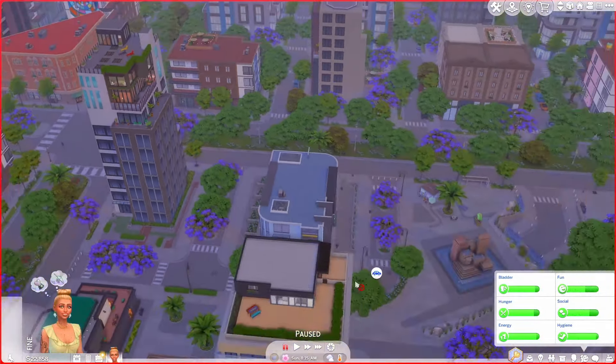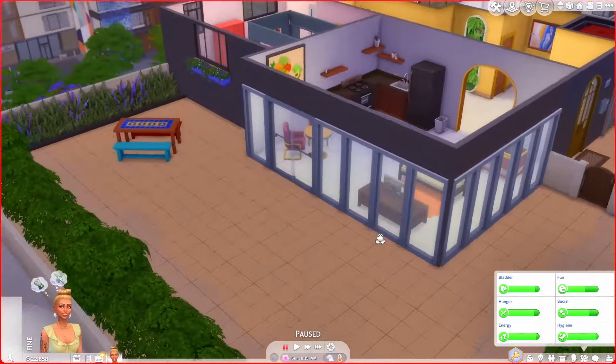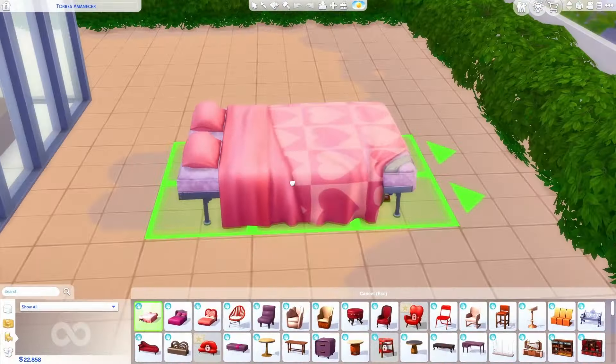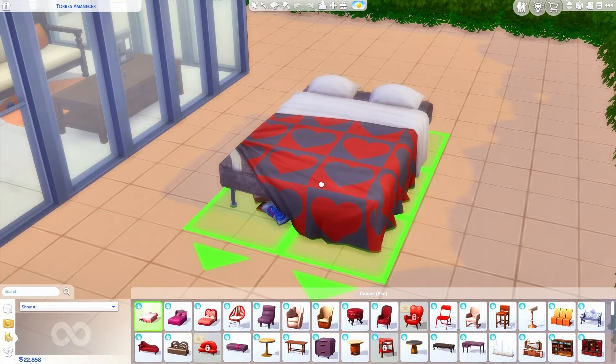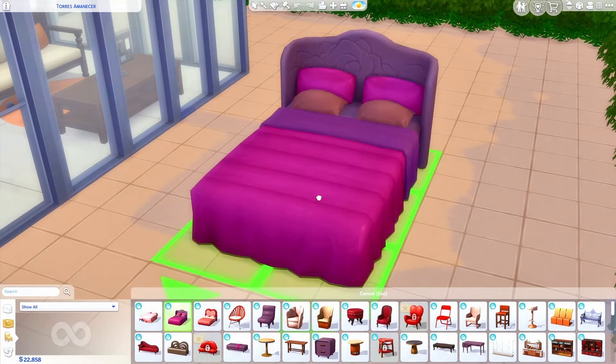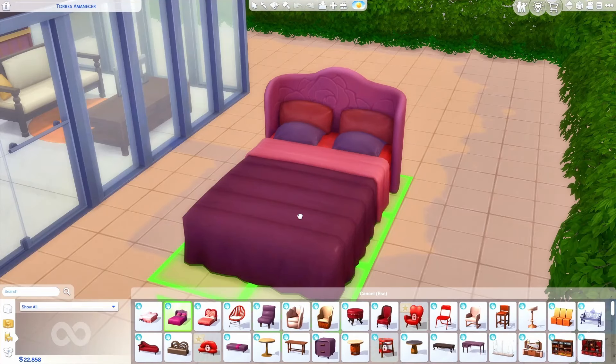We get another apartment area over here — might have to move into that one eventually, that one looks more expensive. Let's go ahead and get in here. I want to look at some of the new furniture. Oh my gosh, this bed! I am so excited for this bed and the swatches are great too. We have so many new beds — look at this fancy one, I love the flower design on the headboard.